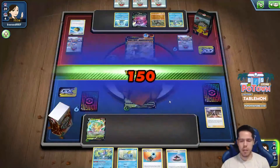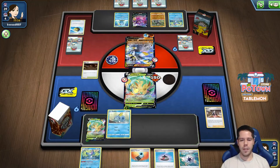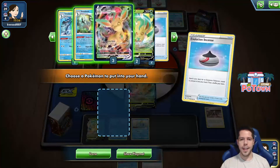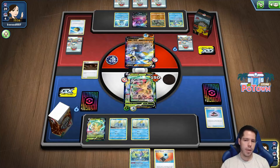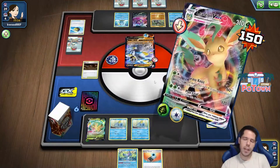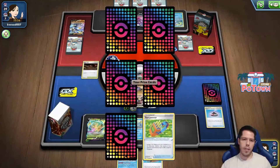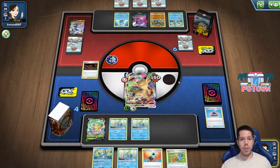We actually just get a knockout, so we can safely bench the Leafeon V. That's a fantastic card to top-deck. We'll establish the only sub-level we have and take a knockout on the Inteleon. I'm glad I was doubting playing this card before I Marnied, but I decided to play it because this sort of deck usually only plays one or two Stadiums. Now we're in a really fantastic spot.